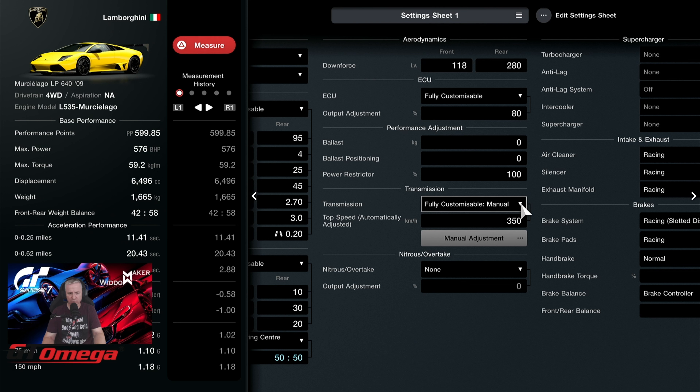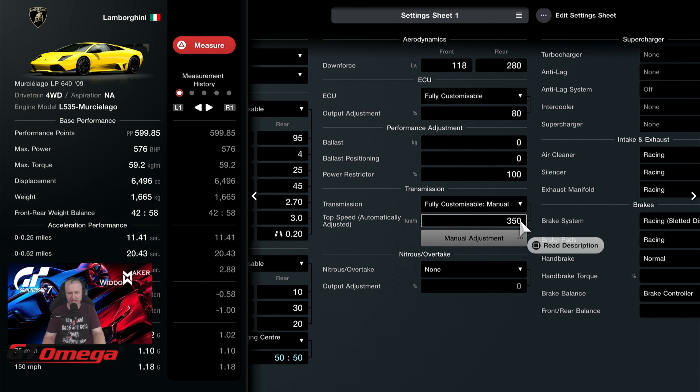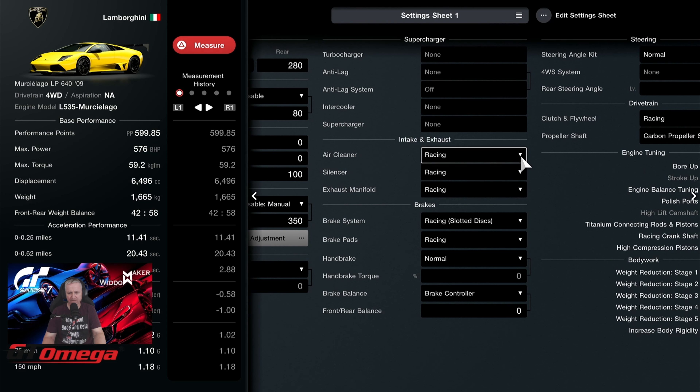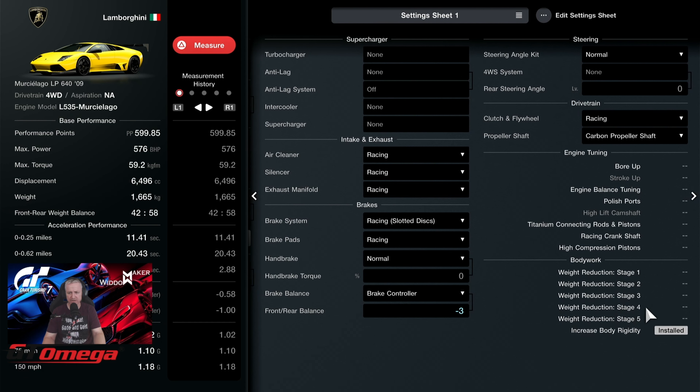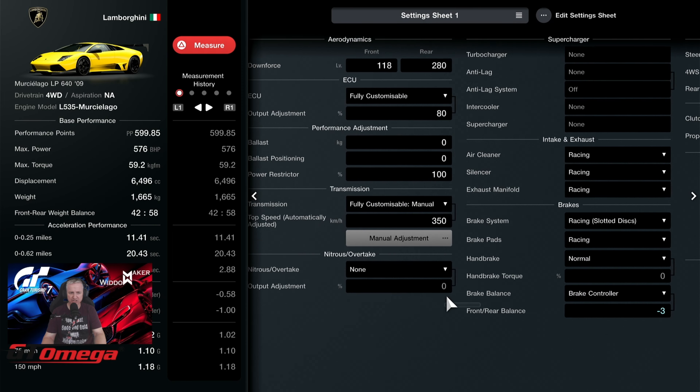Transmission: fully customisable manual, purely because it reduces PP. Top speed is set to 350 on the gearbox. We have air cleaner, silencer, exhaust manifold and the brake system all on racing. Brake controller pushed forward to minus 3. We have the racing carbon, the racing clutch and flywheel. There's also the prop shaft - it's a level 50 item but it doesn't change PP, so if you're not level 50 don't worry about it. We have the increased body rigidity there.